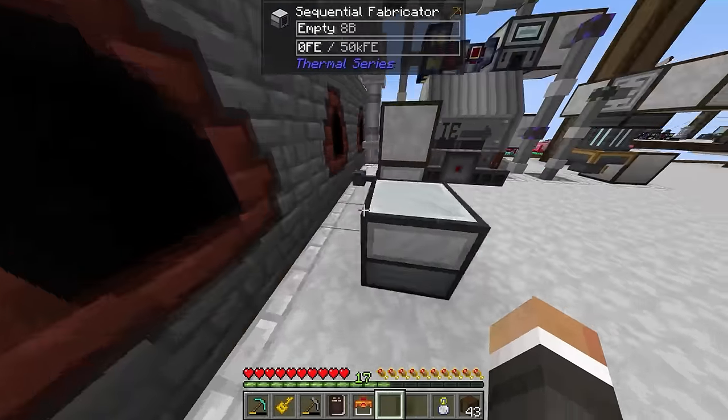Thankfully we can unlock nether quartz by unlocking either Refined Storage or Applied Logistics in the ultimate research. Unlocking either one also unlocks nether quartz and quartz ore. To do it we need four ultimate technium ingots. Making those should be straightforward — we've already automated infused crystalline and dielectric paste. Automating uranium sheet metal isn't difficult since we've already done it for lead and aluminum with the multi-press making plates, then a crafting table turning those into sheet metal stored in a drawer.